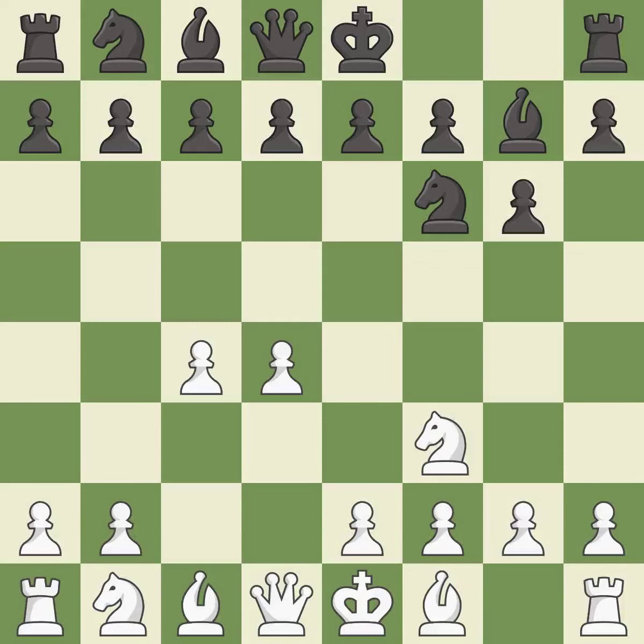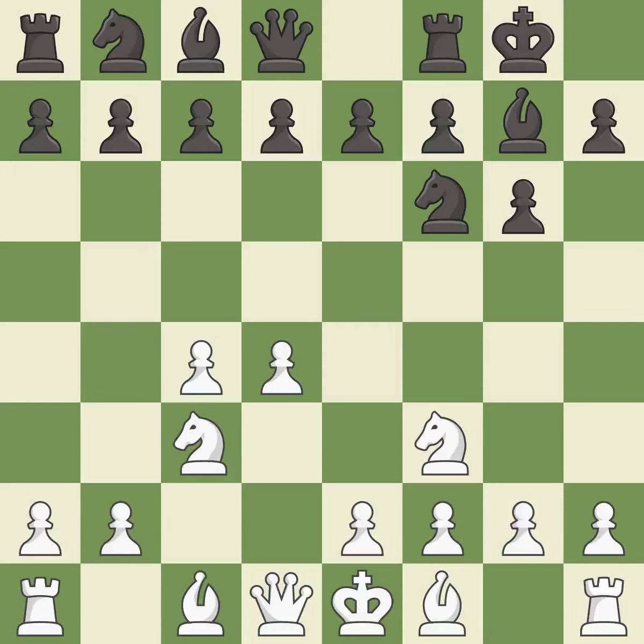This develops the bishop and gives it scope on the long diagonal. Nc3 develops the knight toward the center and controls the d5 and e4 squares. Castling gets the king out of the center and activates the rook.